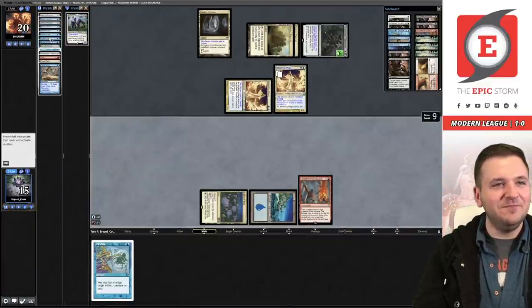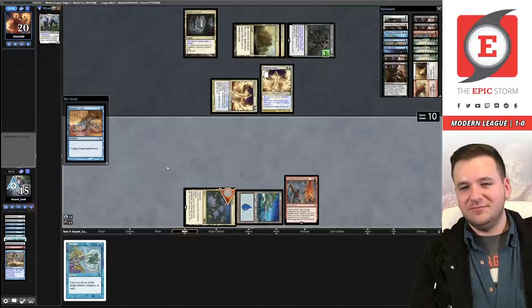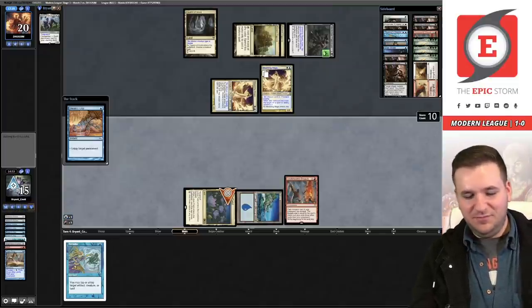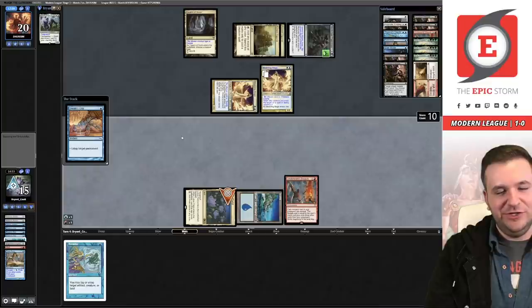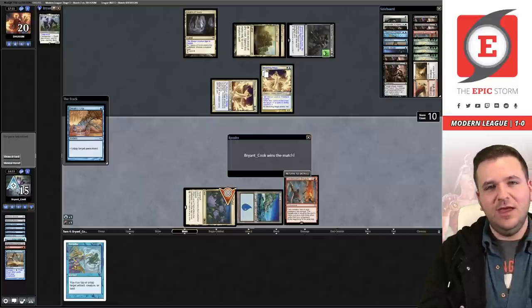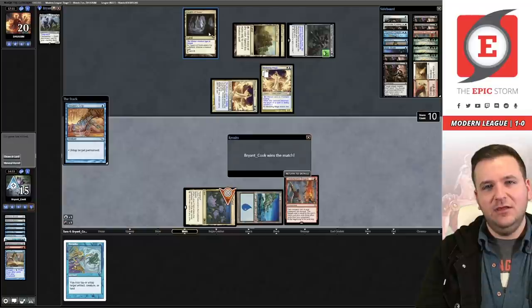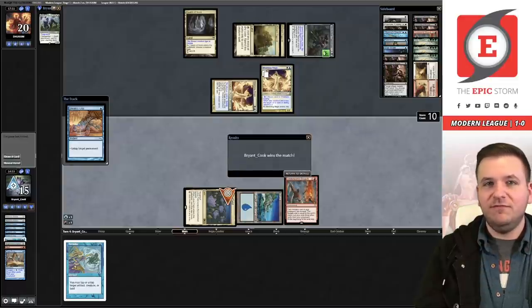We just have to go through the motions. Our opponent says good games. They mention maybe they should have named Breach instead of Twiddle — fair assessment. But what they don't know is if I had Twiddle available with six cards in hand it would have become eight Aether Gusts, so I don't know if they can beat that anyway. We got the match — 2-0 over Humans. Pretty cool stuff.